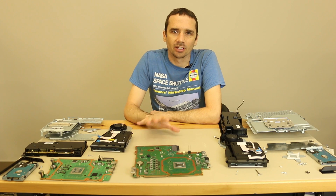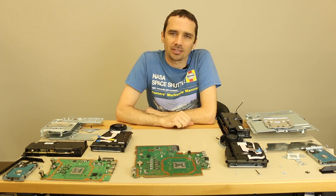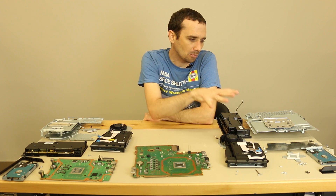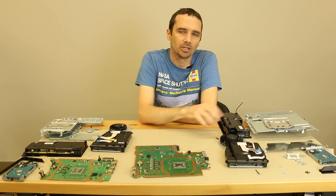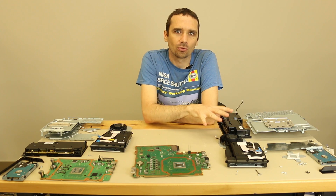So the first thing is going to be the weight. Any of you that have picked up both know that the Slim is actually a lot lighter. It comes in right at 4.6 pounds versus 7.3 pounds for the Pro. That's a significant difference, but the Pro also packs in a lot more power for that weight.